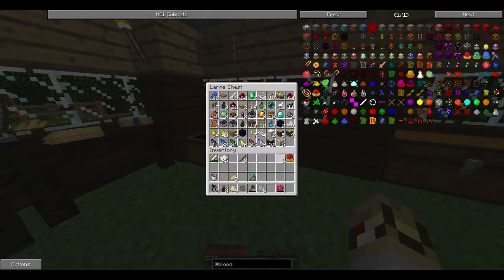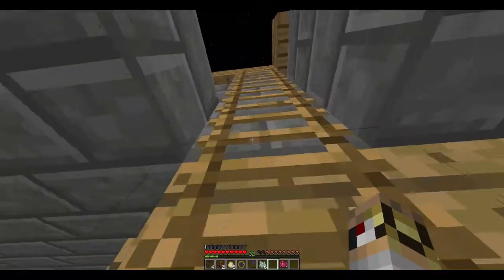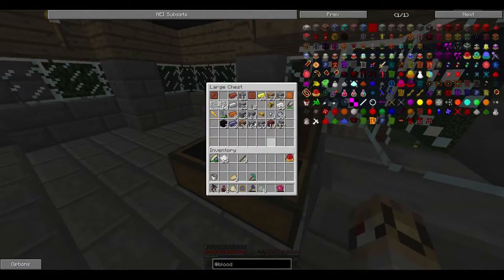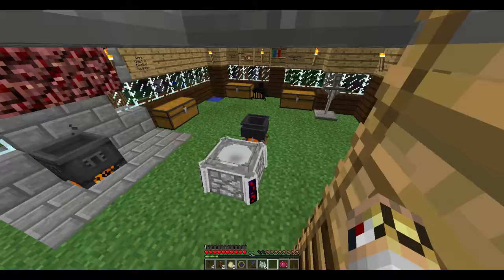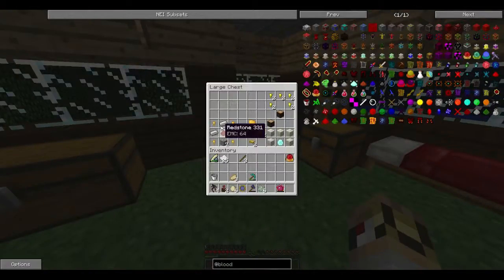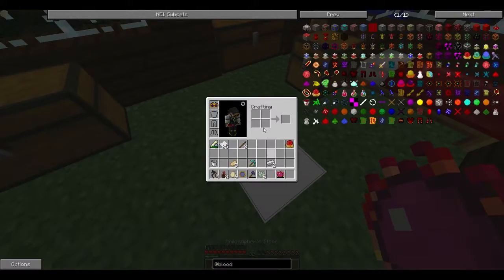We'll make some more - we're gonna need these. Have we got any iron? We don't have any iron. I know where some iron is - I was gonna use it to show you the rock smash but never got around to it. Let's just steal these ones for now - we just need two. Chuck those in - shears - pair of shears - we're gonna need these.